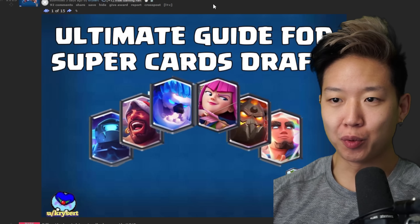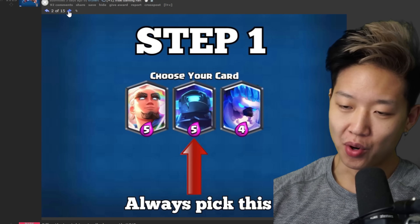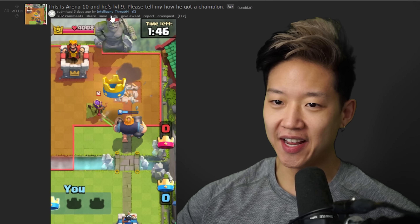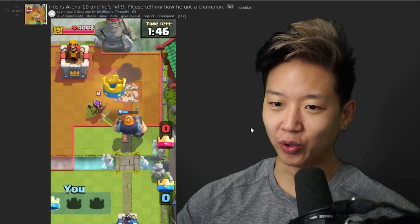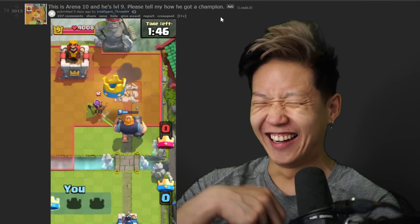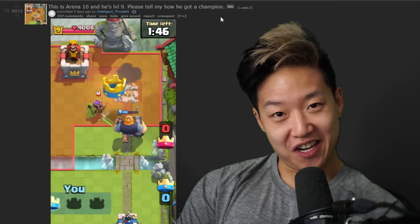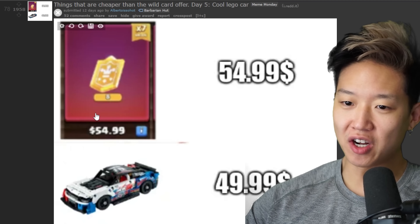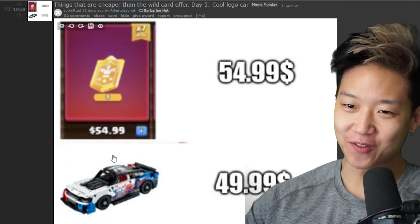Since all of you suck in super drafts, here's an easy guide. Step one: always pick Super Mini P.E.K.K.A. — technically Super Archers are better. This is Arena 10 and he's level 9 with a level 12 Archer Queen. Please tell me I got champion. With the season pass... things that are cheaper than the wild card offer for $55 — this whole Lego set is $49.